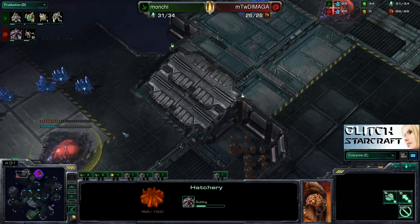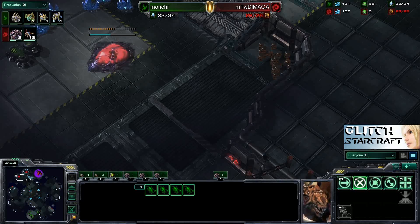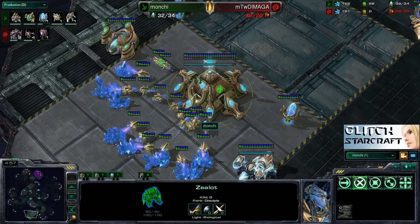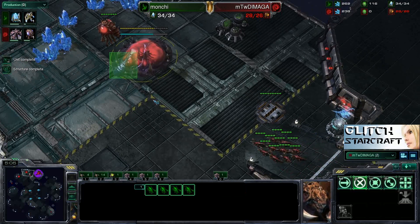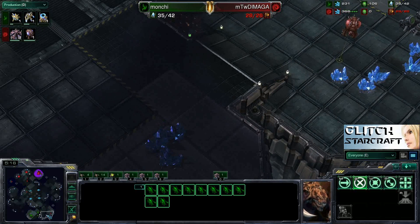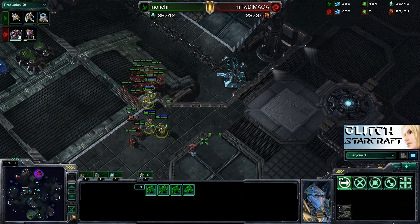Those Zealots look to get a little aggressive and try to deny the hatchery. Demaga is being extra bold, deciding to go for a third expansion very fast — an okay move on this map given the large rush distance. He is aware these three Zealots are moving across the map. At this point Demaga is assuming Manchi went for a fast expansion, but that could be problematic as he's blindly getting up expansions. He's getting up a lot of Zerglings to deal with any additional pressure since he's not fully informed.